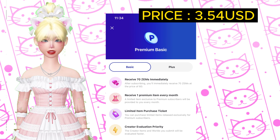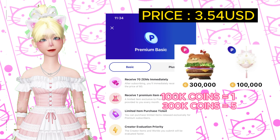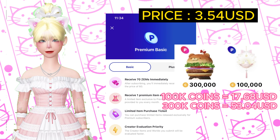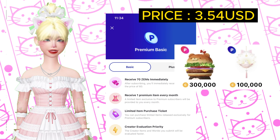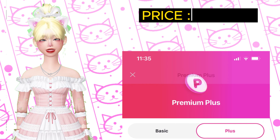Premium Basic also gives you one premium item every month. These limited edition premium items are worth 100,000 coins, which is equivalent to at least 17.68 US dollars — very pricey. But as a premium subscriber you can get it for only one zem, which is about 0.06 cents. These are all my estimated calculations of the price.